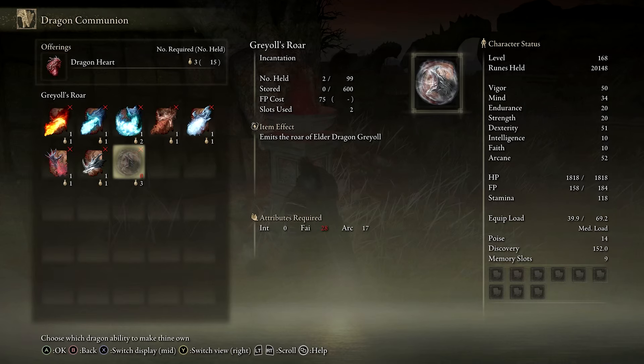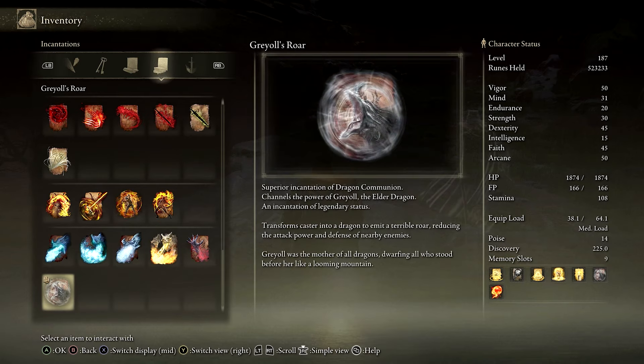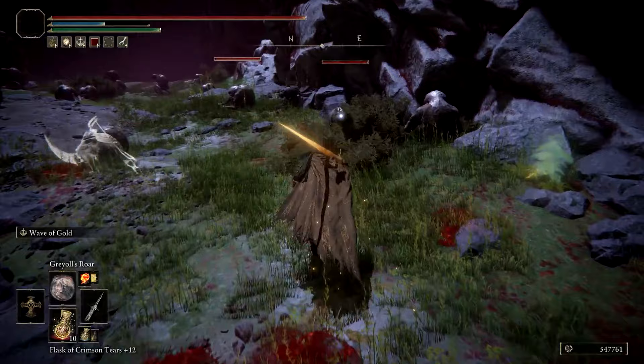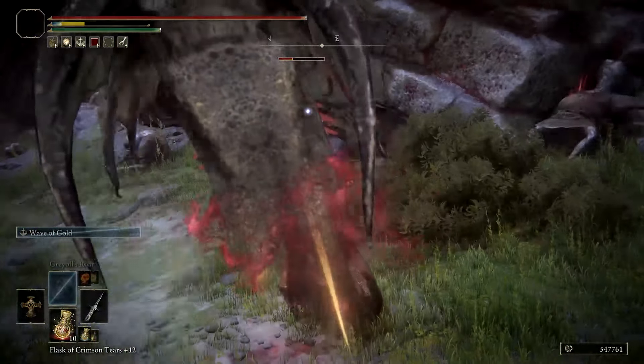This legendary incantation requires 28 Faith and 17 Arcane to cast, and consumes a whopping 75 FP. It releases the terrifying roar of Greyoll, damaging nearby enemies and reducing both their attack power and defense.